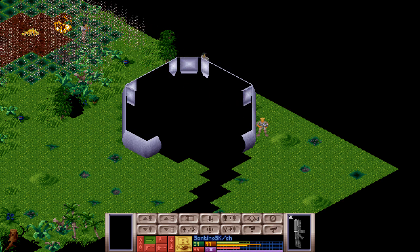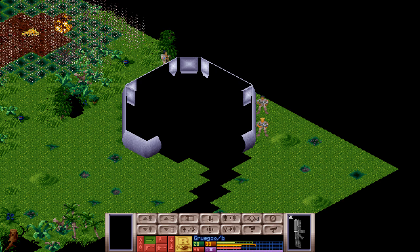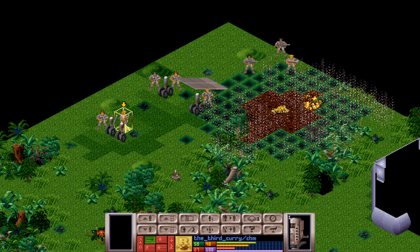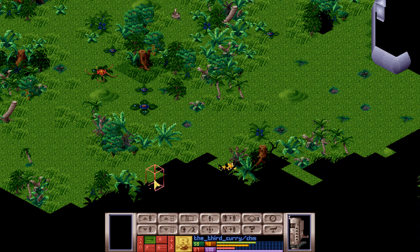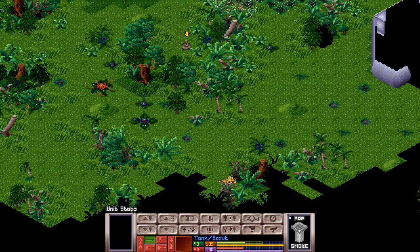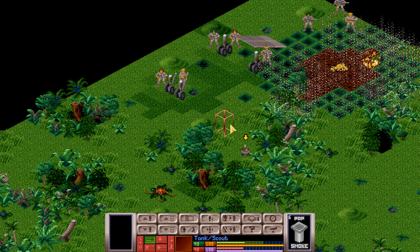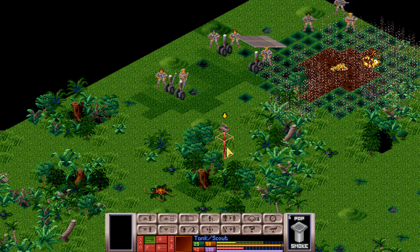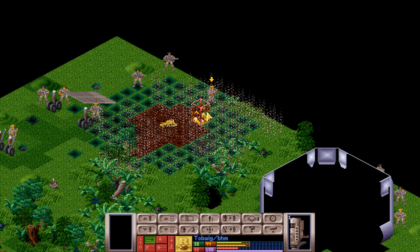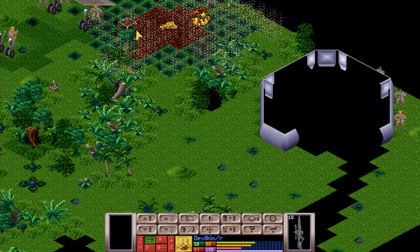So we'll go through here — one, two, three brave soldiers. Over here I guess we are fine. You guys can just reaction fire. We'll do a little bit of scouting but I don't see anything, so I guess everybody's inside the UFO. Come back. Move a little bit. You are good. Next turn.